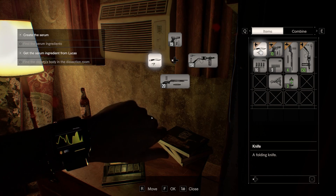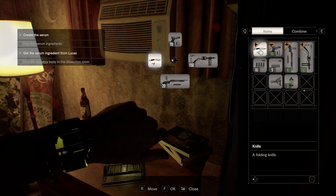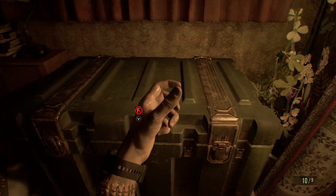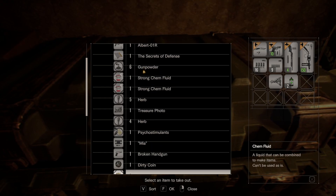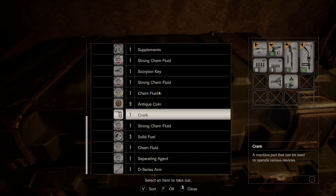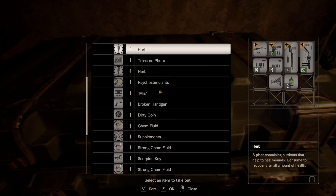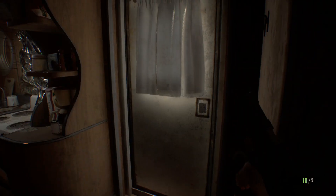So I should heal, I guess? You can still take another hit, but if you want to heal, you can heal. I think you are fine. What is your current objective? It's to go back into the house, right? Yeah, so I think you should just go. If you need something from storage, there are other storage places in the house you can use.